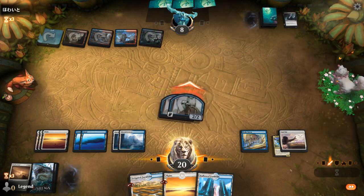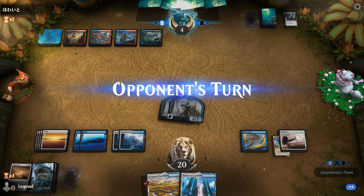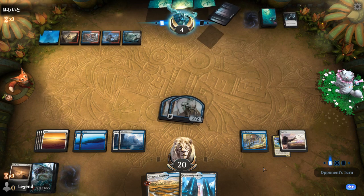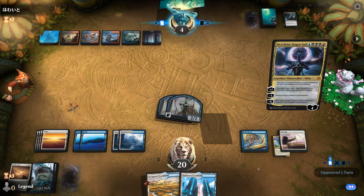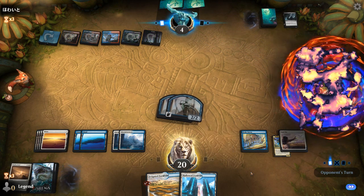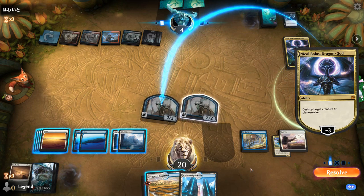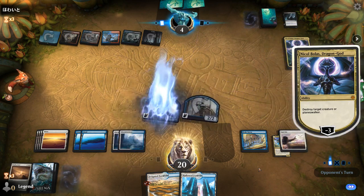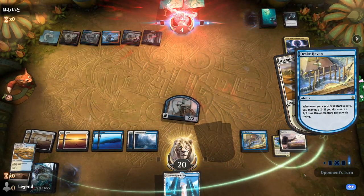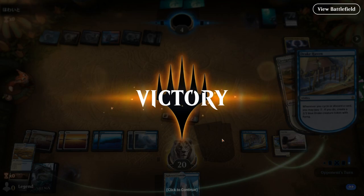We've got 8 coming in. The opponent could have some spot removal — Eliminate the Shark, take 4. I don't think the 2 life from Hallowed Fountain's gonna matter, so I'm just gonna keep that secret in case they want to Thought Erasure me again. There's Nicol Bolas at long last — killing a Drake. They'll need a Shock here to stay alive, but they don't. And the Drake tokens go the distance. Sweet — onto the next one.